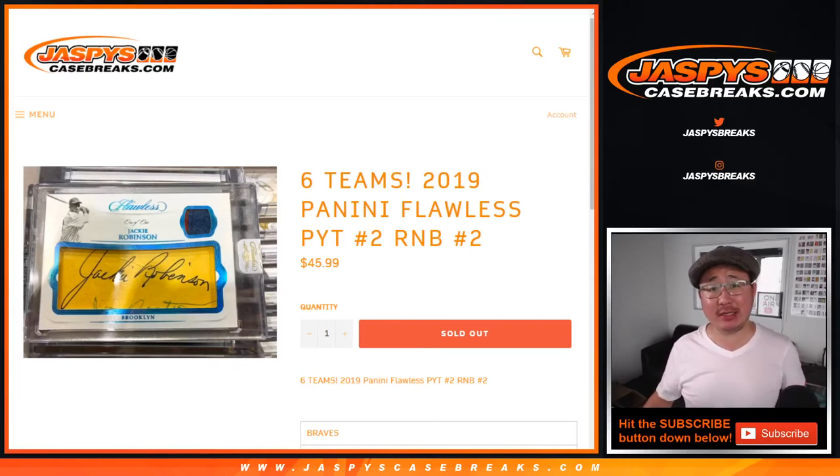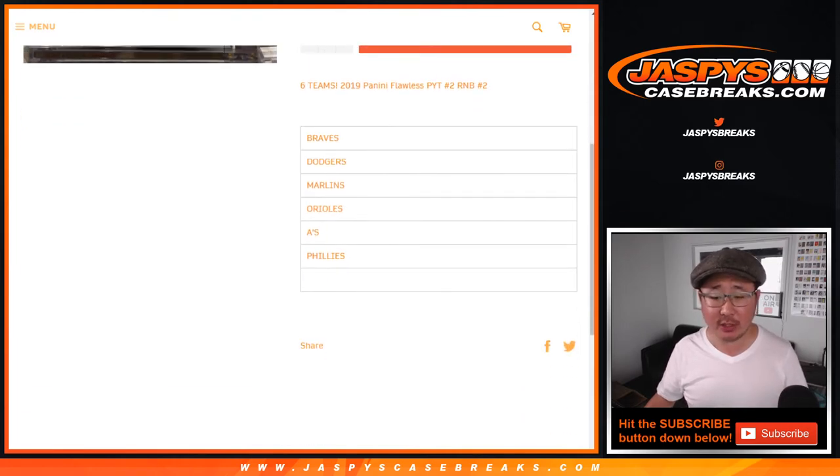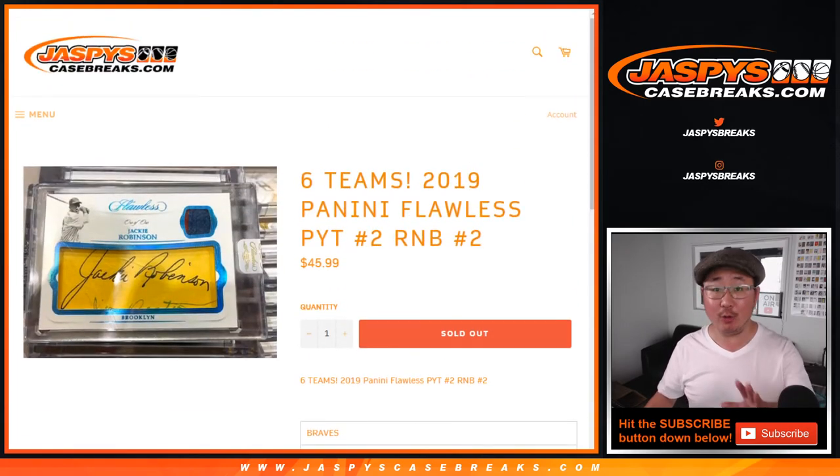Hi everyone, Joe for JaspiesCaseBreaks.com with a six-team random number block for Flawless Pick Your Team 2, which just sold out — you'll see that in a separate video. This is just for the Braves, Dodgers, Marlins, Orioles, A's, and Phillies. Works just like our number block breaks that we do on JaspiesCaseBreaks.com, but only for those specific teams and only for Pick Your Team 2.